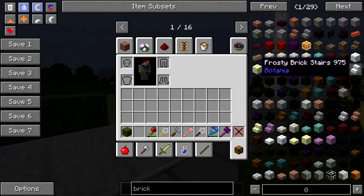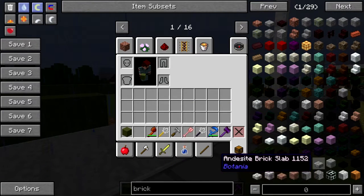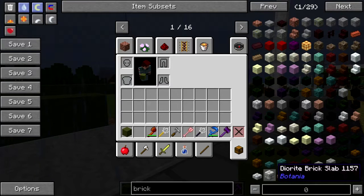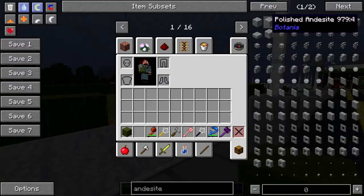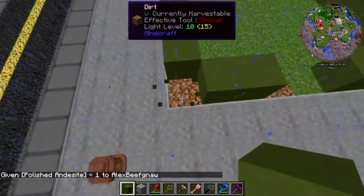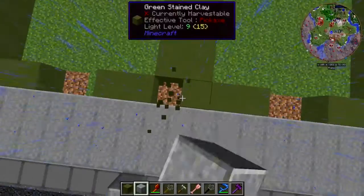Let's see — frosty? No, those are roads. Andesite brick — hey. Edge stone bricks. Show me the andesite bricks. There we go! How about polished andesite? All right, we'll do that.